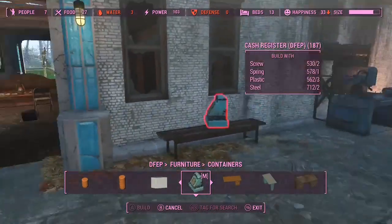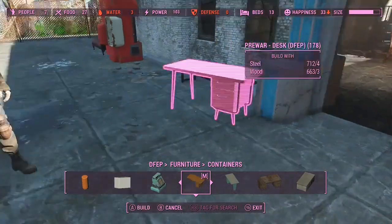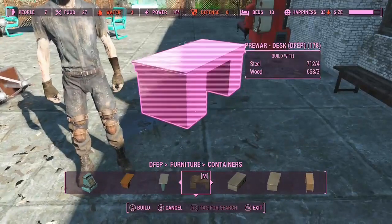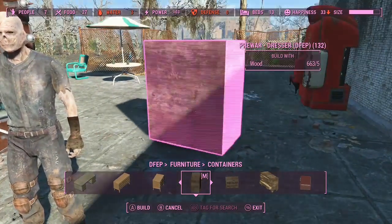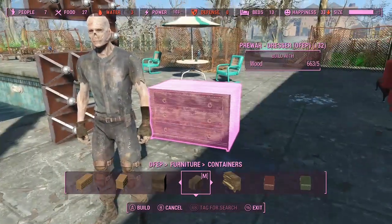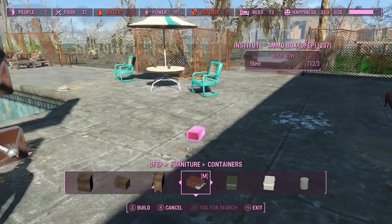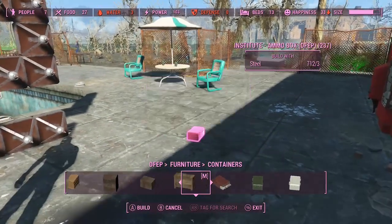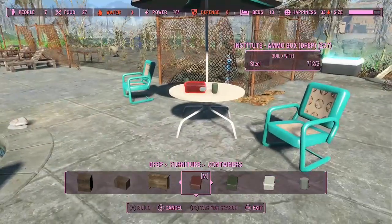Desks - loads of desks. Container. Dresser. Institute ammo box. News stands - those are tiny, small as. Trash can. Dresser. Ammo boxes. A changing table. Duffle bag. Filing cabinets. First aid kits. More lockers. Even mailboxes.